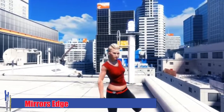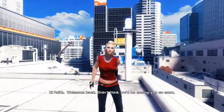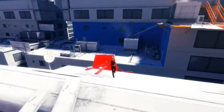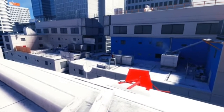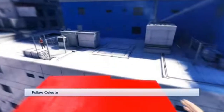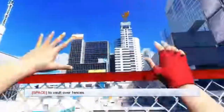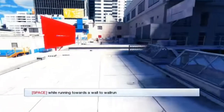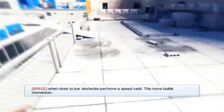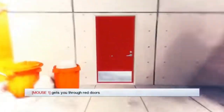Let's look at another example: Mirror's Edge. This is a unique game that focuses on movement, flow, and color to guide the player. In this game you play a character named Faith who's fighting against a tyrannical government regime. This game is all about movement and flow, and the world definitely reflects that. The whites and blues in the stage are a stark contrast to the bright red of the objects that you can actually interact with in order to navigate the rooftops and buildings of the world. This is done intentionally — it makes useful objects stand out in such a way as to keep the tempo of the game going.